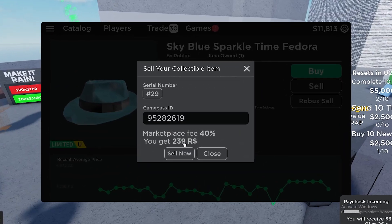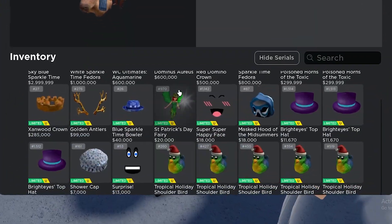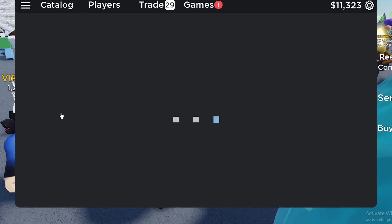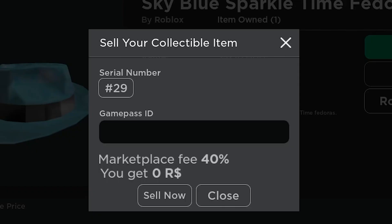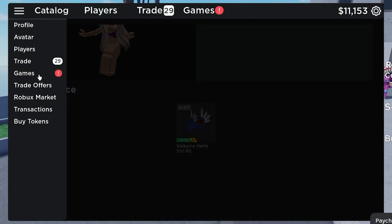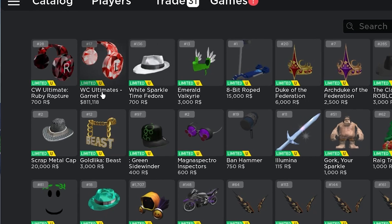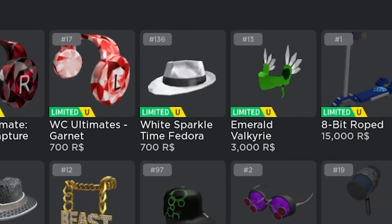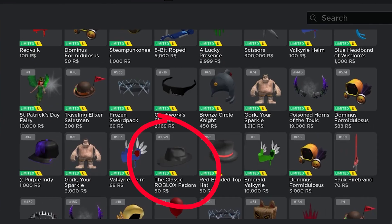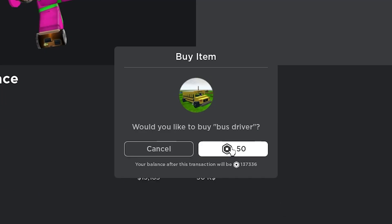If you look at my in-game inventory, you can see I have some pretty expensive items and I've actually put them up for sale for real Robux. If you go into your in-game inventory, you can see the market — go to Robux Market and see all the items that are currently selling. Some of them are actually pretty expensive, and you can make a lot of Robux from them. I'm going to go ahead and buy this Classic Fedora for 50 Robux.